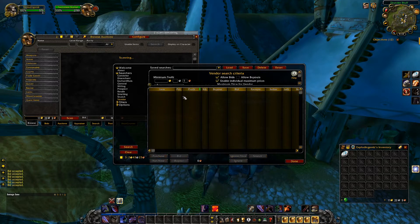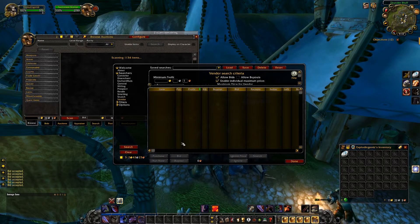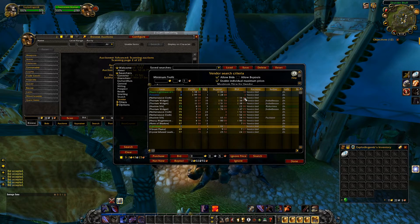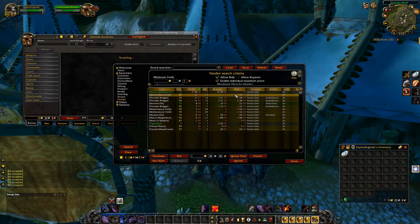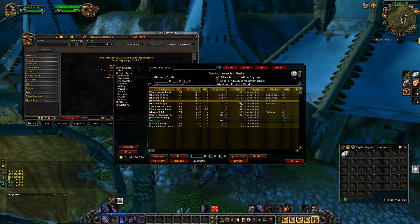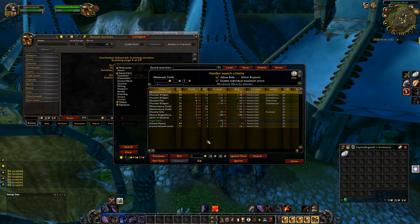We'll bid on some of these and then expand this again. We'll raise the time to two hours and see what we get. Usually with the longer bids you have a lot more potential to make more profit — like up here we've got 299 profit and 538 profit. Obviously these bids are likely to be taken over by the time the auction ends, but you might get lucky.